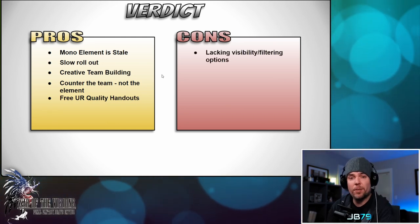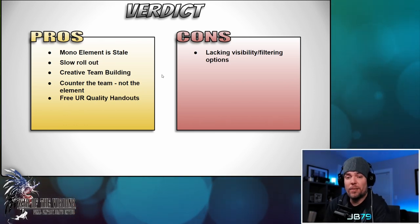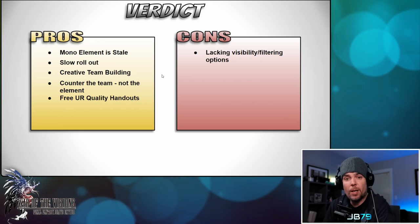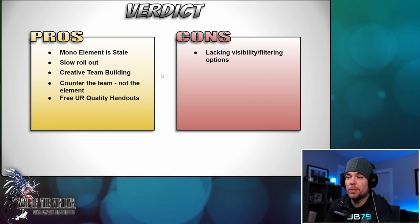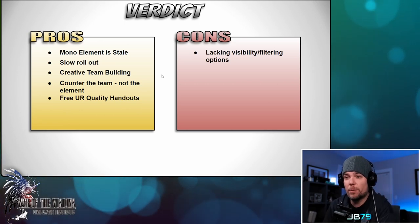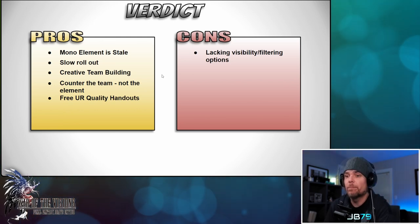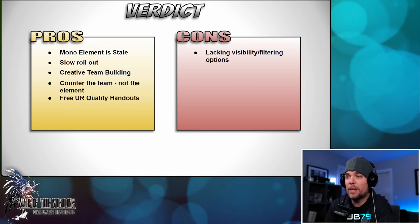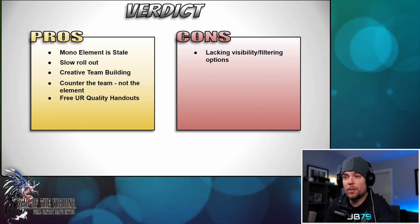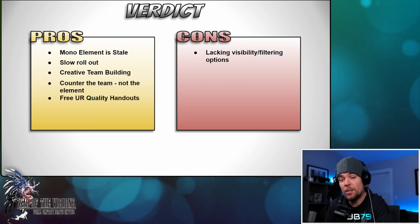Shifting over to my cons for the system in the early days. Con number one — and I think the biggest problem as of today — is just the difficulty in using it. Full stop, we need better visibility and better filtering options within the game client so players don't immediately get turned off from the system before it's really even begun here on global. Because that is already happening. And don't just throw a band-aid on there — make it elegant, make it intuitive. If you want to continue to push these cards out and have players be interested and excited, this absolutely needs to be one of your highest development priorities.